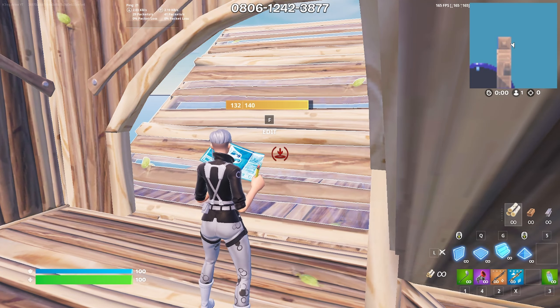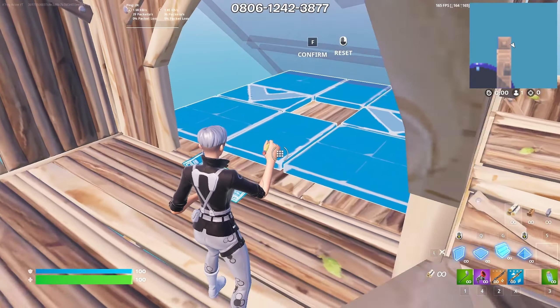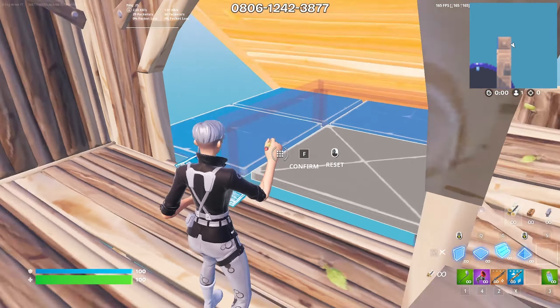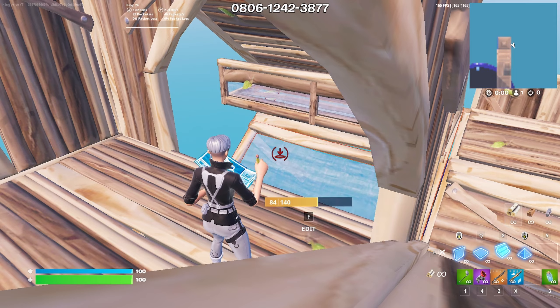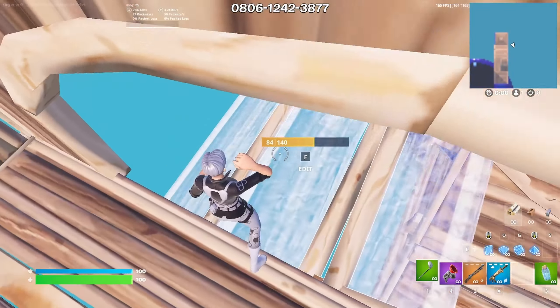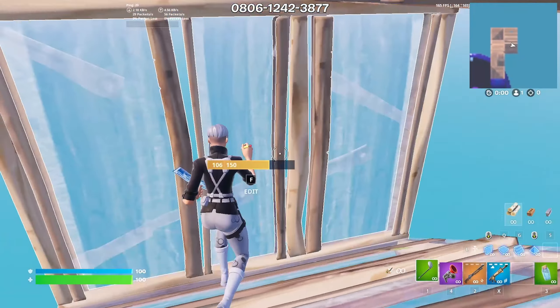Place a floor and a ramp, and make sure you edit like this — make sure you edit down and make sure your crosshair goes right to left when you're editing like that. Then you can place a ramp and edit the ramp like that. Place a wall and then you're done.